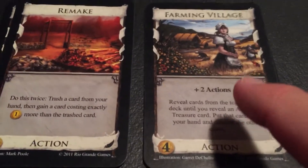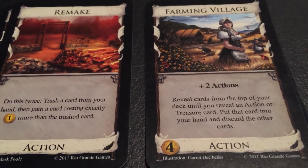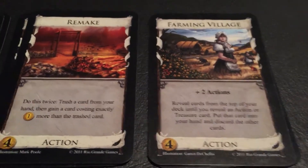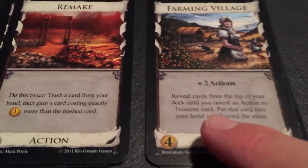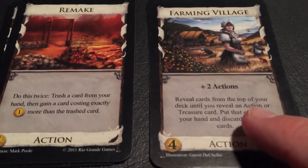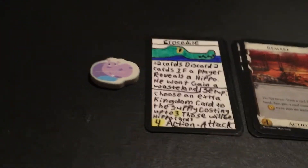Then we have Farming Village — a really awesome action. You get two actions and then reveal cards from the top of your deck until you reveal an action or treasure card; put that card into your hand and discard the others. So this guarantees you'll get an action card or a treasure card. With a normal village, you'd just draw a card and if it was a victory card, oh well. But this one guarantees you get a treasure or action. Yes, it could be a copper, but a copper is still better than an estate usually. And an action card is even better since you have two actions ready. I like that one a lot. We'll continue on in the next video with the rest of the cards.